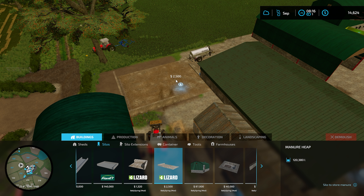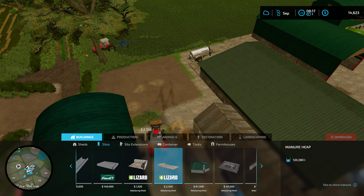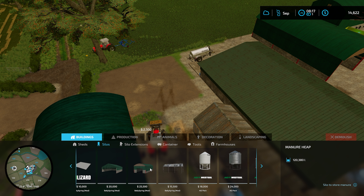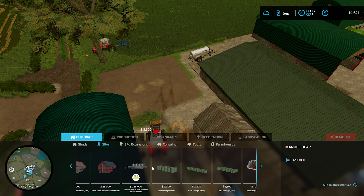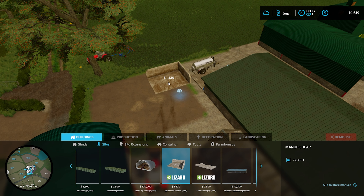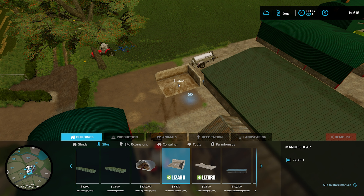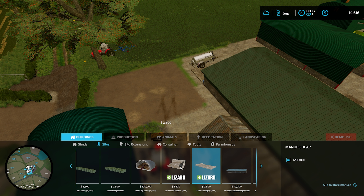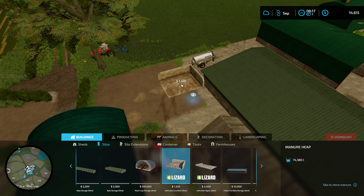Silo to store manure — here's another one that's quite a bit bigger. Let's find one that's not from Bolli Spring. Self-made cow shed mod — I like this. It's actually a lot smaller, but it holds the same amount as that Bolli one. Let's get this — $1,320. That's a nice price.